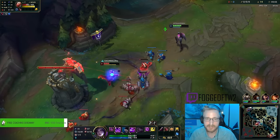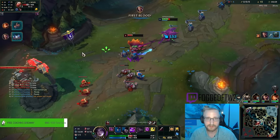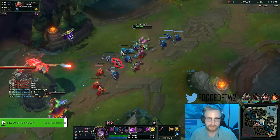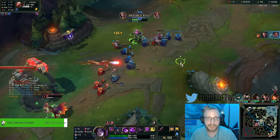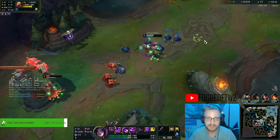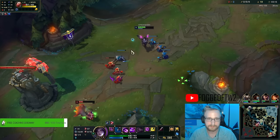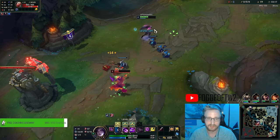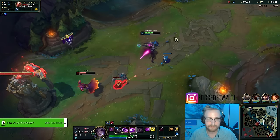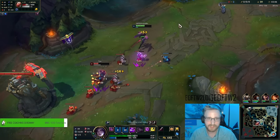I can get a full five stacks of plasma which is obviously a little bit better, but I could maybe flash, auto, and get the fifth stack of plasma - but he still has his W. If I flashed and autoed he could just use his W and dodge it. So I'm going to be maxing Q first since I'm going into Manamune, that way I can generate as much poke damage as possible.